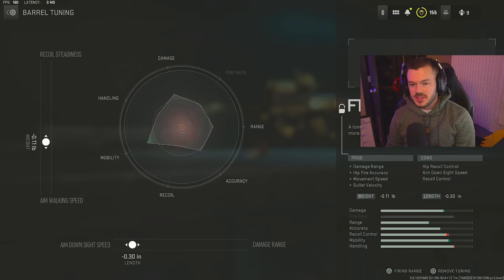The tune on this barrel is negative 0.11 on the left side and negative 0.30 on the bottom. For tuning in general, you don't necessarily want to max everything out. That's what we were doing initially and it can have a pretty detrimental effect on the attachment — there's a point of diminishing return where you start really negatively affecting the rest of the gun. It's a bit weird but that's just how it works.